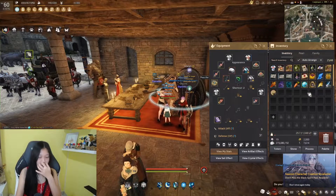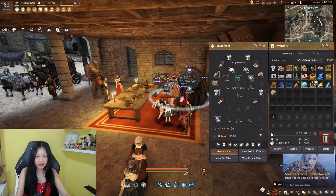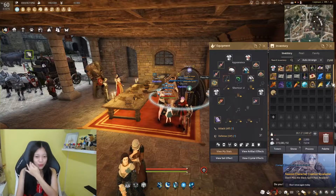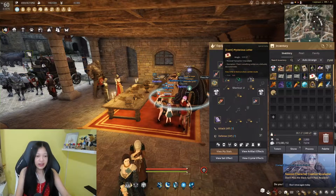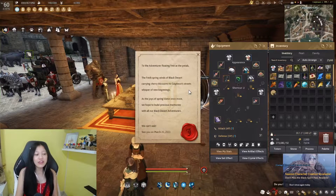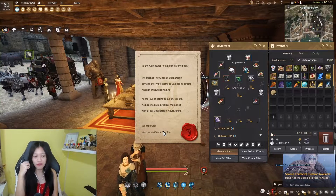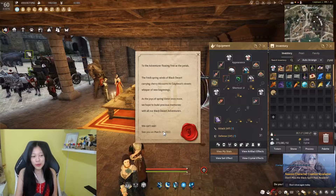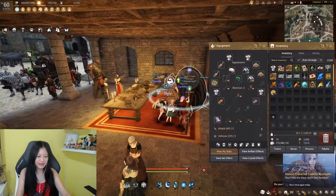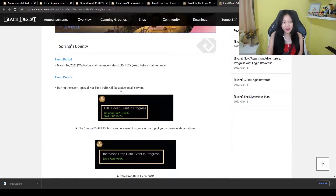Oh, another Cron stone — nice! And a Kama's Blessing scroll. This one is very nice. There's also a Mysterious Letter, which is an invitation to the Calpheon Ball on March 26. Hopefully we'll get more fail stacks and J hammers from that.